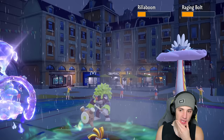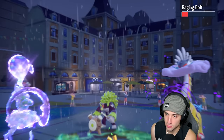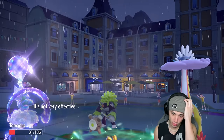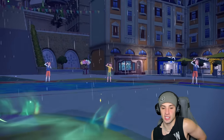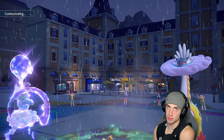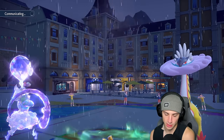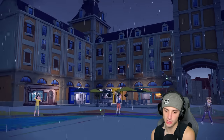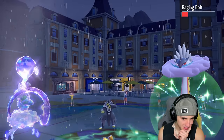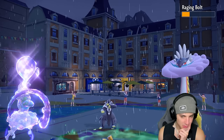No crit — Special Defense shot which is pretty good for us. U-Turn pivots out here and we survived that too. Roaring Moon's at low HP and we have Rain set up. They're probably going back into Urshifu here and now we're starting to have a little bit of an issue because Urshifu comes back out. Aqua Jet is definitely scary in the rain.